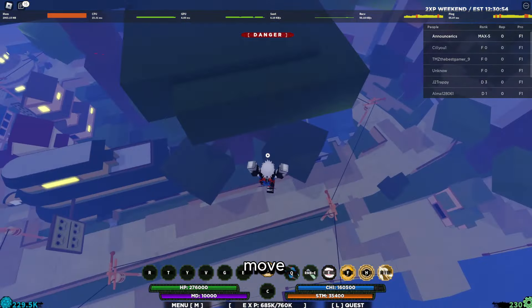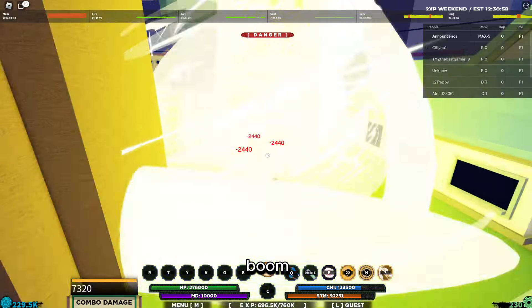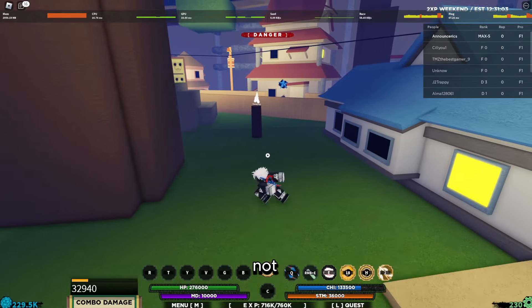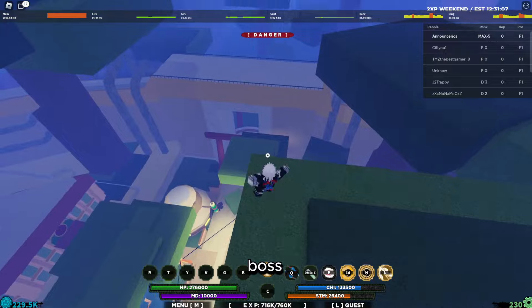Let me show you this first move again. Hopefully all of the hits can land this time. Half a hand sign — boom. I think the sooner you use the move, the more damage it does. 32k? That's not right. I think there's something wrong with this log. Let me go to a fire boss — I'll show you on a boss, that'll make more sense.